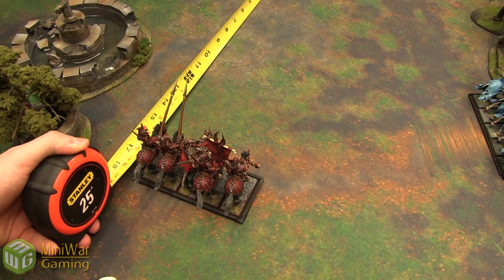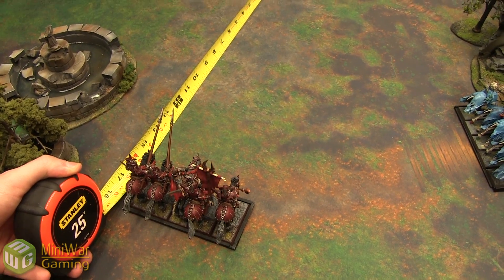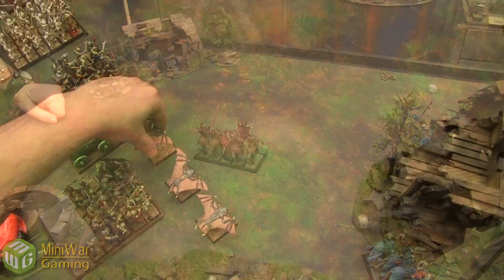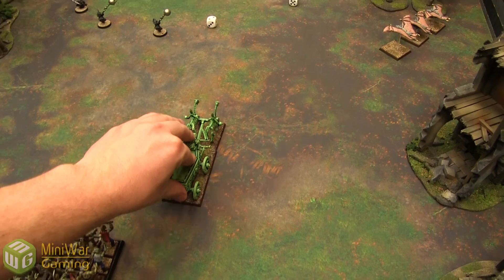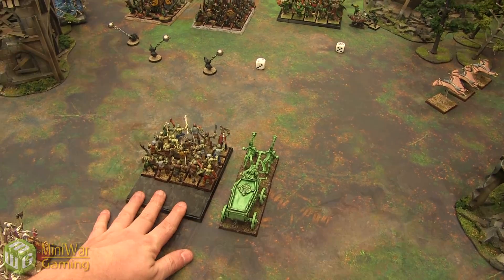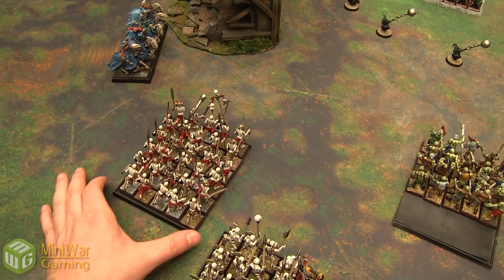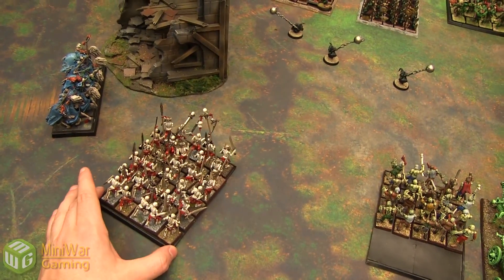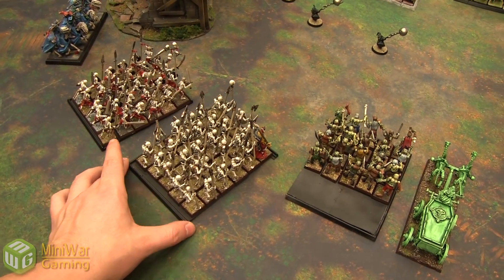My Blood Knights march forward — their move is up to 8 because the Banner of Swiftness counteracts the barding penalty, and they're vampiric so no march restriction. 16 inches takes them right there. A squad of Felbats march 20 inches. The Black Coach does a baby step forward 8. The zombies also march forward 8. Marching skeletons 4 inches up with some wheels to position.